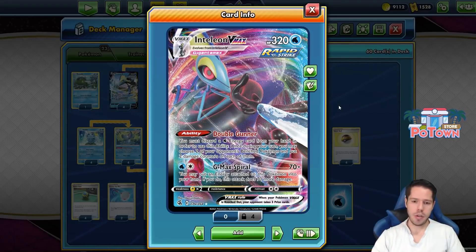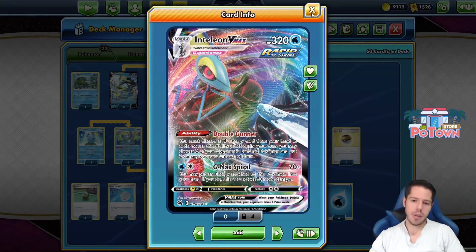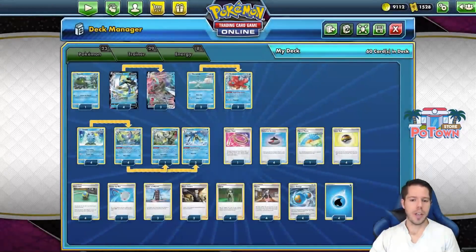The G-Max Spiral attack does 70 damage, and you may put an Energy attached to this Pokemon into your hand — if you do, this attack does 70 more damage. So you can attach the Rapid Strike Energy, get it back immediately, and do the full damage. That means if your opponent is not one-shot KO-ing you, you can really abuse this.